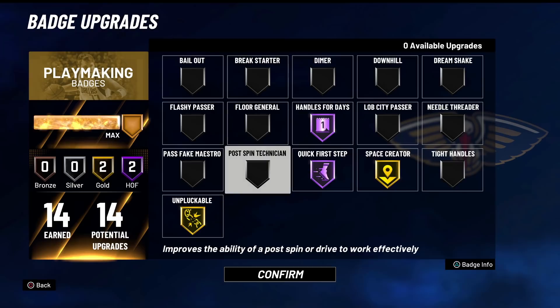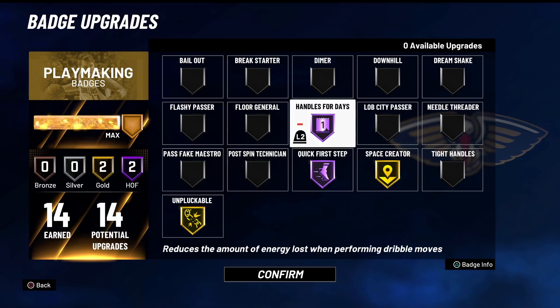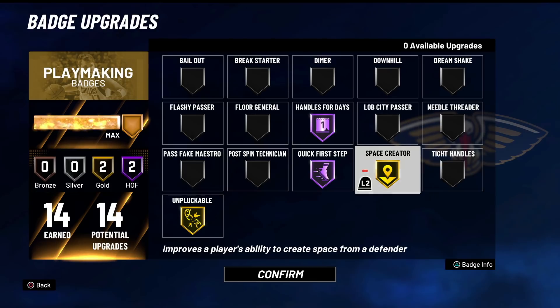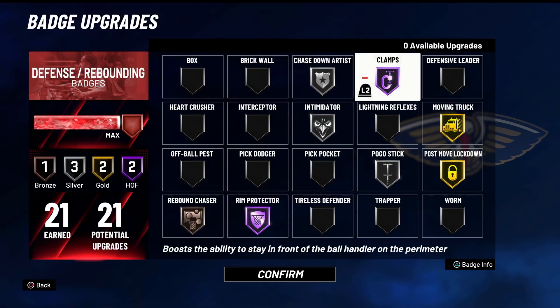Playmaking-wise, we do have 14 badges. I was going to put on post technician, but I think these for the one-v-one court are a lot more what you got to have, and maybe we can break some ankles with space creator as well. We have the playmaking takeover, so we should be able to take some ankles in this video. And we have a lot of defensive badges, which is always nice.